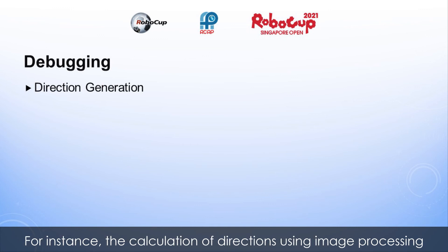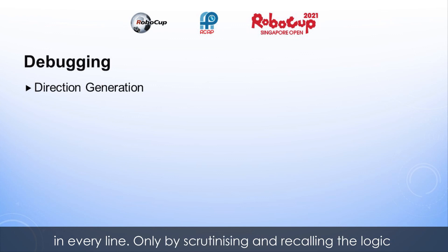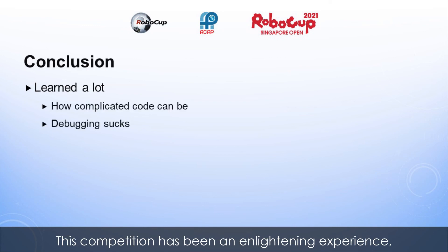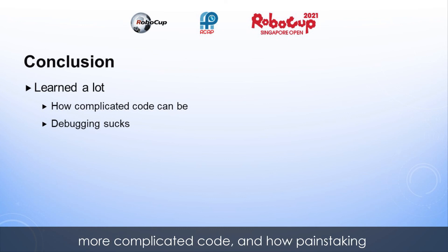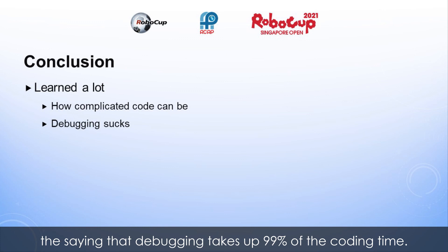There were other problems that I was able to resolve, however. For instance, the calculation of directions using image processing was largely erratic due to a large amount of variable names and math being present in every line. Only by scrutinizing and recalling the logic behind each line and each function was I able to finally figure out the lapse in logic and get the code to function as expected. This competition has been an enlightening experience, and it was only after this that I came to understand the saying that debugging takes up 99% of the coding time.